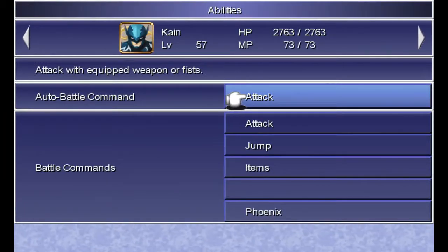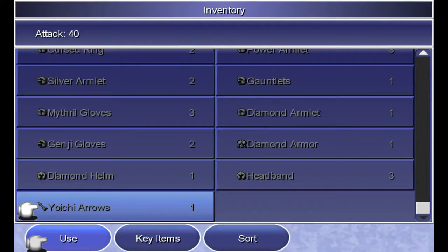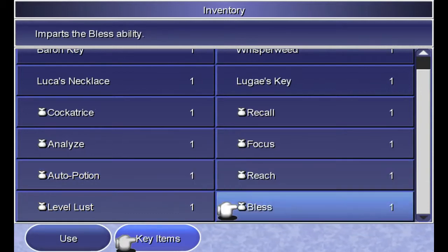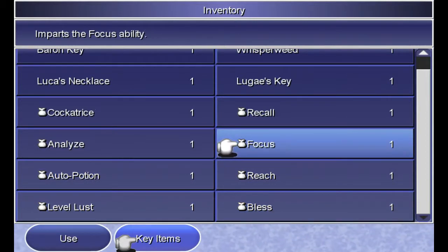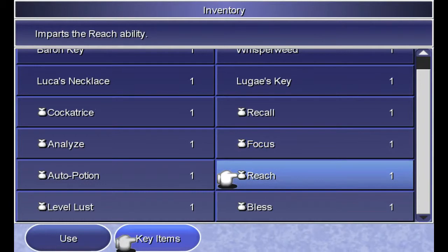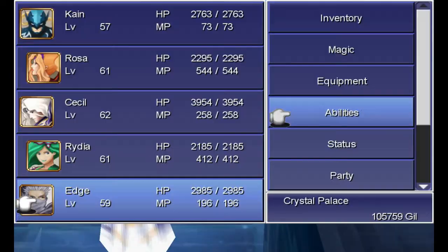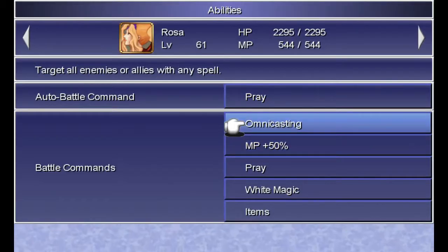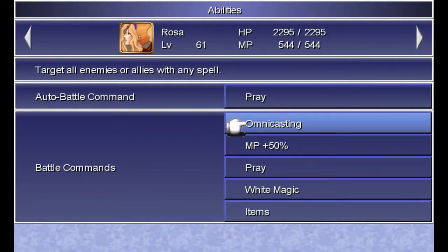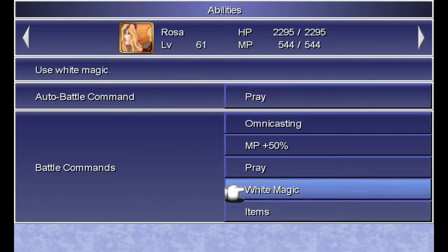What else? I'd give Kain something else, but what? Focus — I'd like to give Focus to somebody so they could focus and then do a ton of damage. But I'm used to not having these, so I think we'll just go like that. Those other abilities are cool — I probably missed out on some really good stuff. I did travel around a little bit looking for other augments; they're probably out there, I don't know where. I can tell you a ton about Final Fantasy IV except the stuff they added in this version. So we'll go with this.